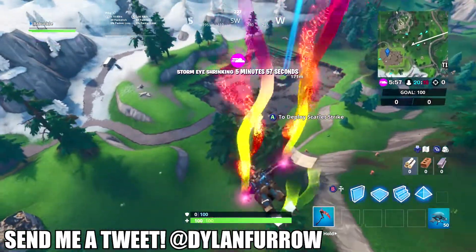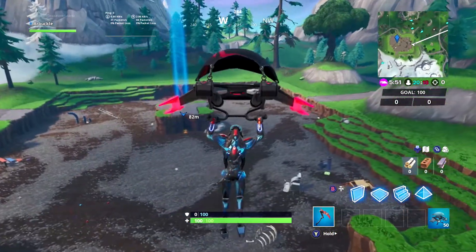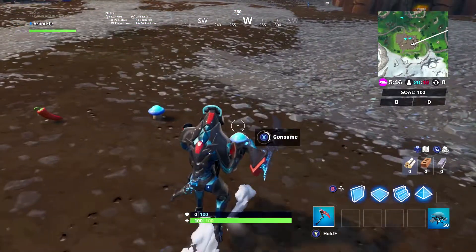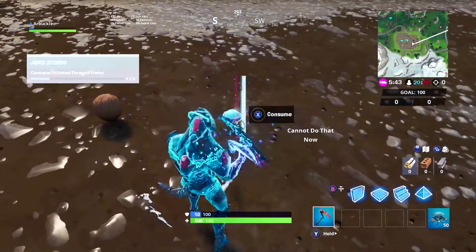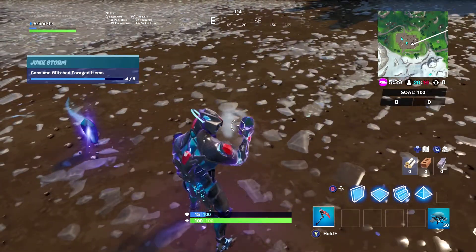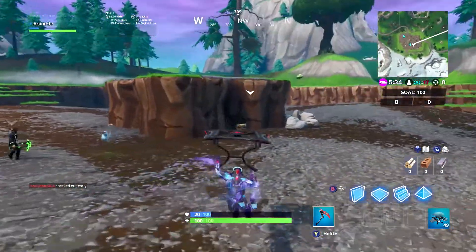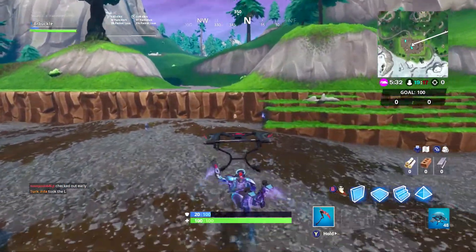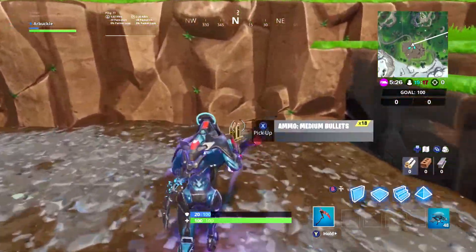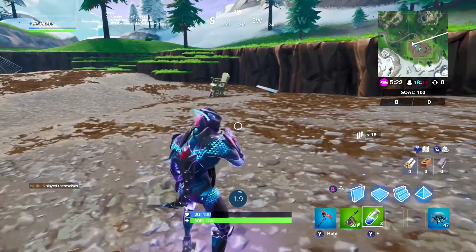Consume glitched forged items as quickly and easily as possible. To complete this challenge, all you have to do is consume five glitched forged items. The location of these items is east of Snobby Shores, where the new rift location is, where the buildings used to be. It's now just a giant open area filled with dirt and a bunch of random glitch stuff everywhere. The glitched forged items are essentially apples, mushrooms, coconuts — all the things you could consume to heal around the map — located in this specific area.